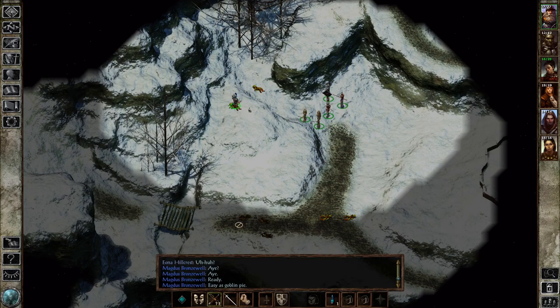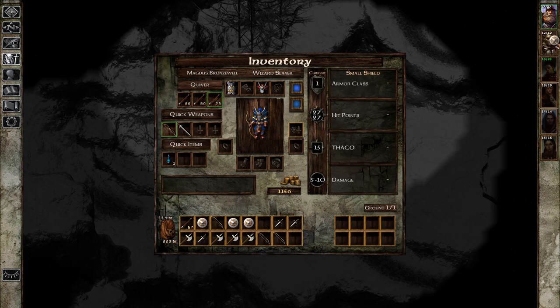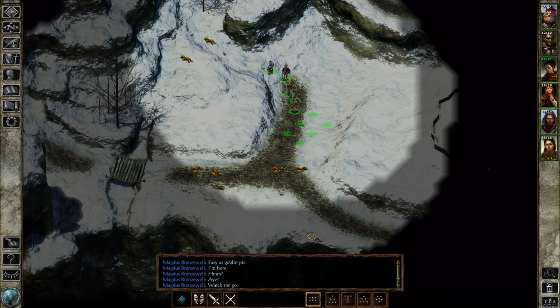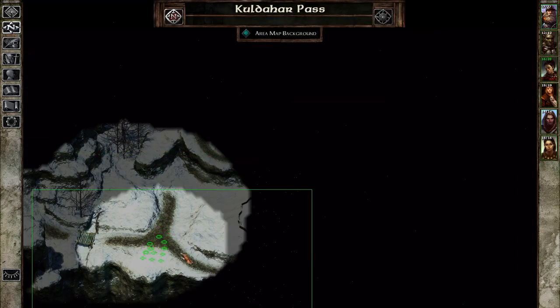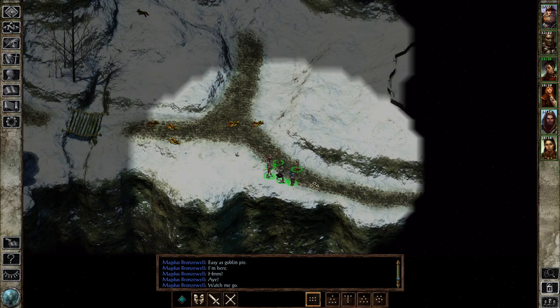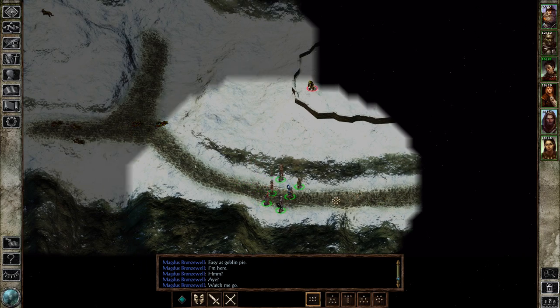Let's move forward. There are two buildings of significance in Kaldahar Pass: there is a tower and there is the mill. We're going to have to be careful, because one of them has orcs in it. And there's a goblin — we've got one goblin's attention, which means we're going to get all the goblins' attention. I hope you're ready for this.